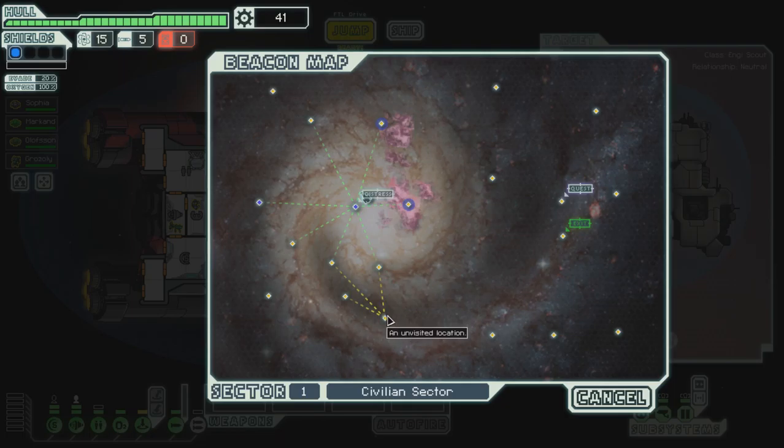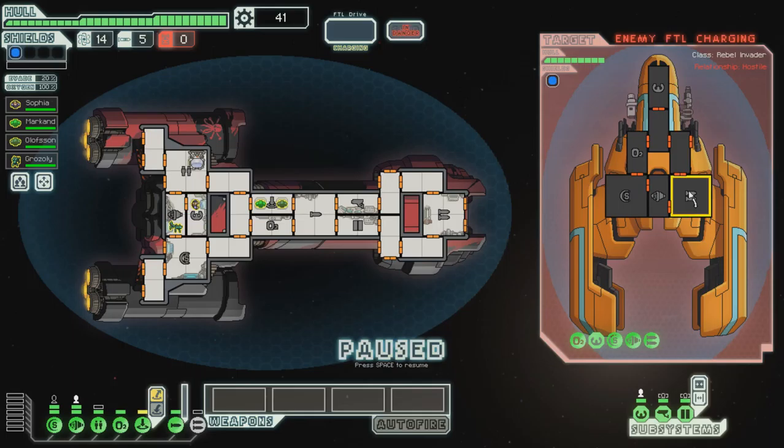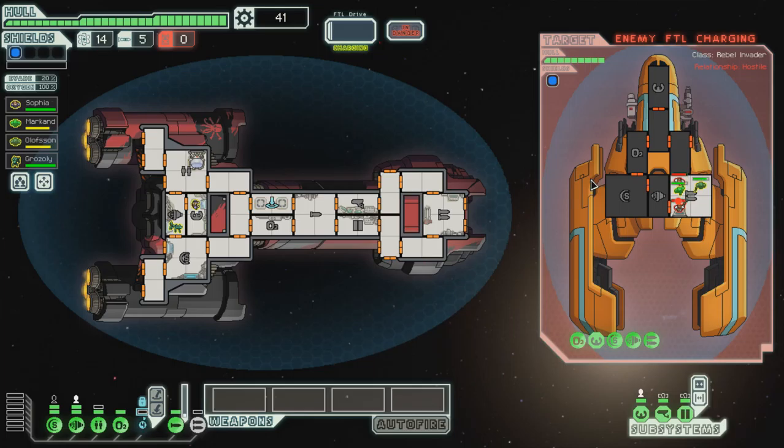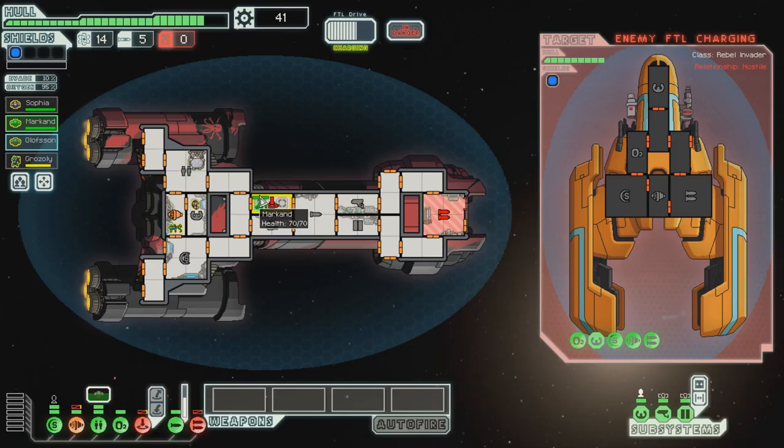We're going to go to those two guys in the teleporter bay, which is a total waste of power. I hate doing that, but it's kind of what we have to do. We're not going to upgrade the flak yet. Let's go fight people, send our crew over there. Yeah, we can lead them to their destination. That's easy. I don't know if I want to do any nebulas, but we'll come over here, go back to the left. Welcome back to another week of FTL. I'm so ready to beat the game with this ship.